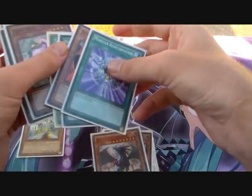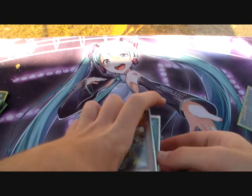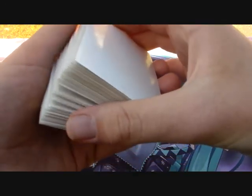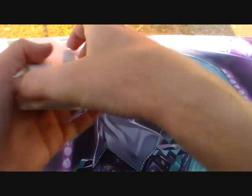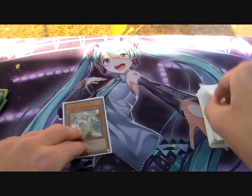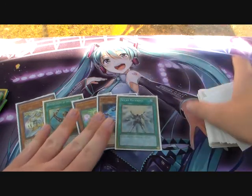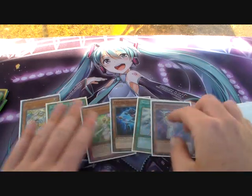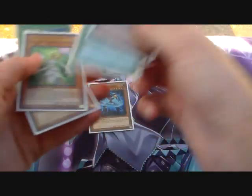Let's do one more hand, this time going second. We draw 5 cards — this is an alright hand for going first, but we're going second so we get another card, giving us 6. What you're going to have to do is Special Summon the Photon Frasher first — no matter what — because we control no monsters.